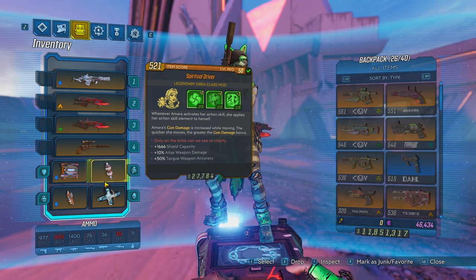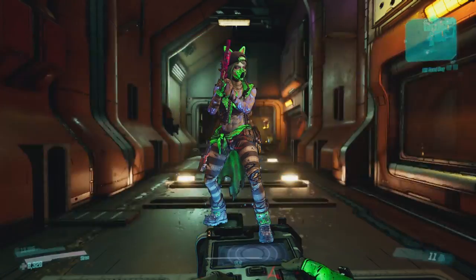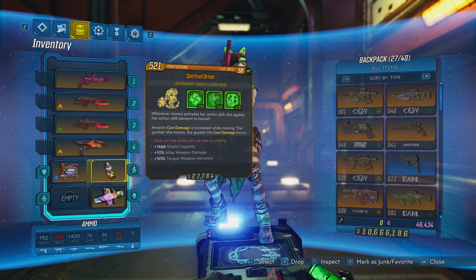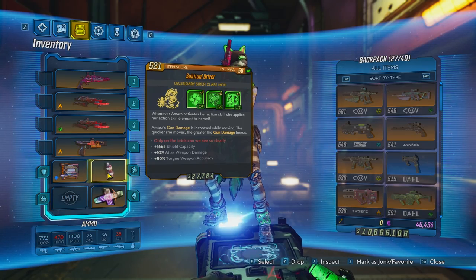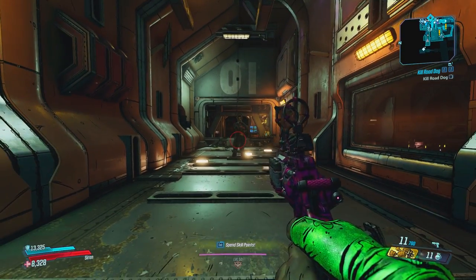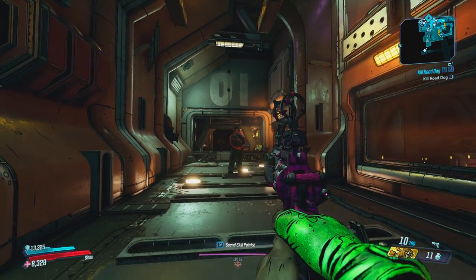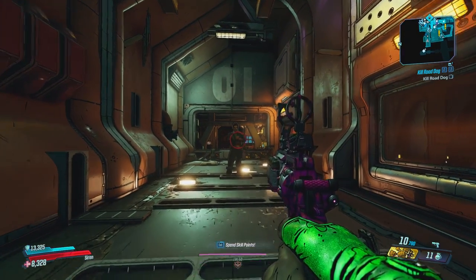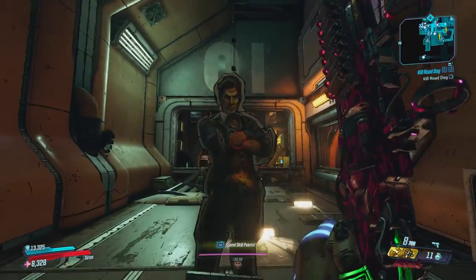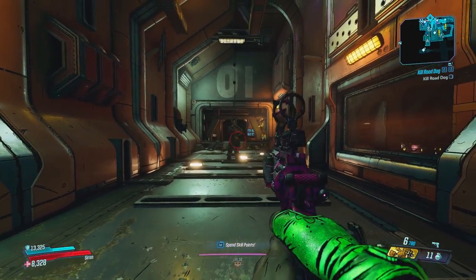We're here with the test dummy and I'm about to show you how this works. Gun damage is increased while moving. Shooting while standing still: 3,154 damage. With normal walking speed: 3,785 — that's a 20% increase. Now let's go ahead and do a full sprint.